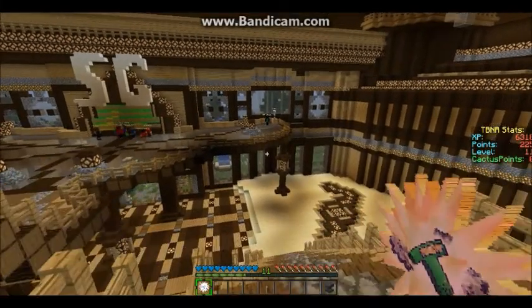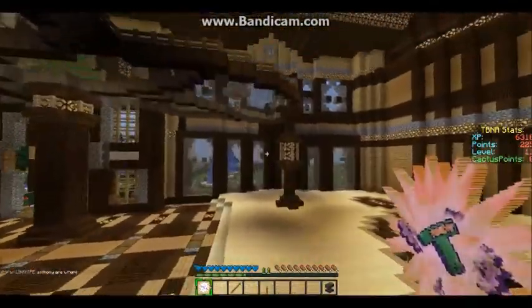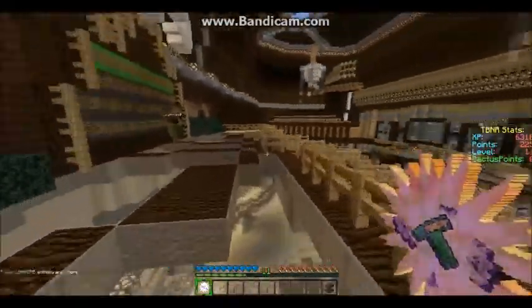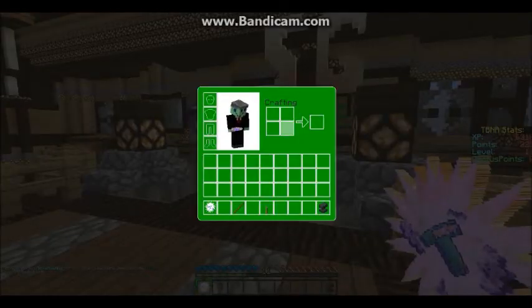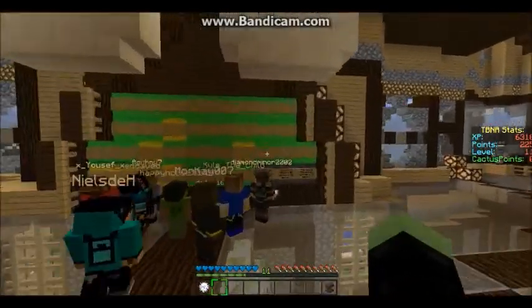Hello guys, it's Furnal back here with another video. Today I'm going to be playing the survival games on the TBNR5 server. I'm going to be playing some Hunger Games. When you enter the server you're going to have to change your texture pack — it's all green and colorful. And you can tell I changed my skin to a Pizza Hut skin. And we're going to join the server, let's see which one.